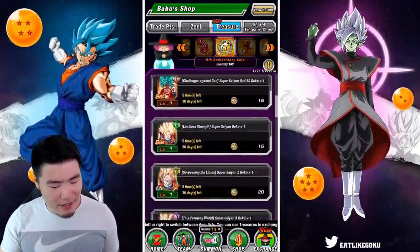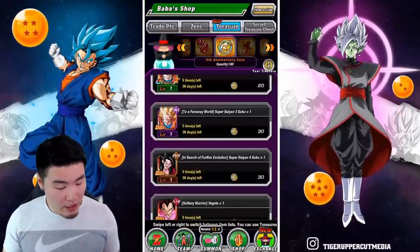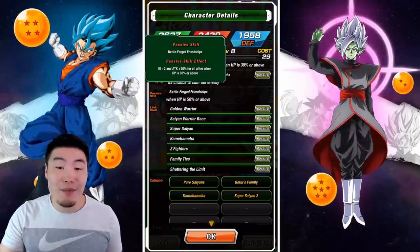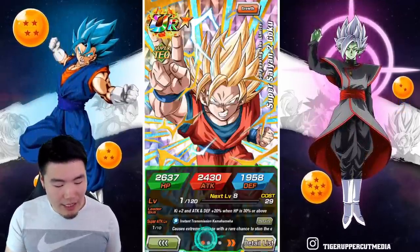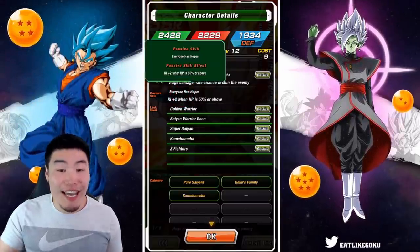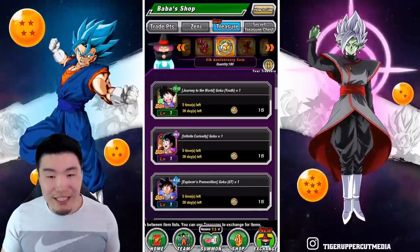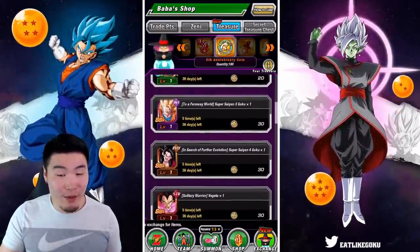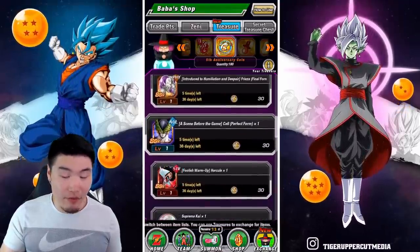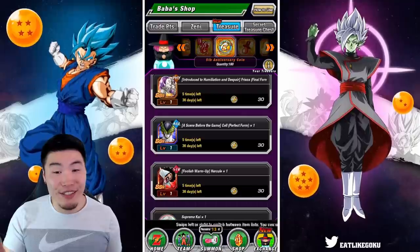The Super Saiyan 4 Goku and Super Saiyan 3 Goku are also pretty good. The Super Saiyan 2 Goku is a decent starter support — he gives Ki+2 and ATK+20 for all allies, which is not bad, but there are definitely way better supports out there. This Goku from the one-year anniversary gets Ki+2 when HP is 50% or above. Perfect Cell and Hercule can be okay too, but they're still not awesome, so keep that in mind when deciding whether to buy any of these units.